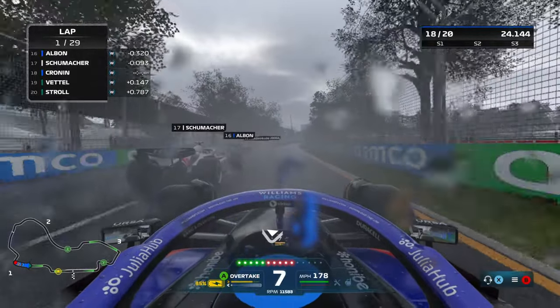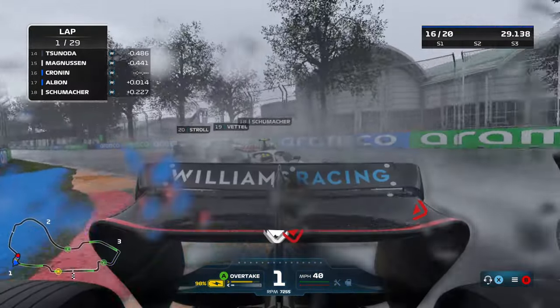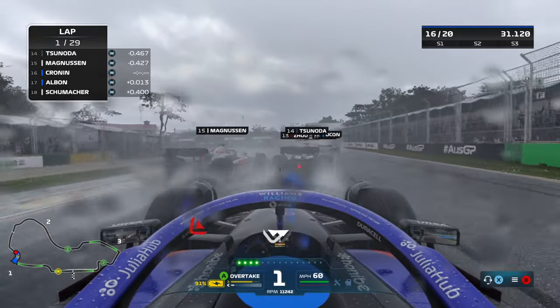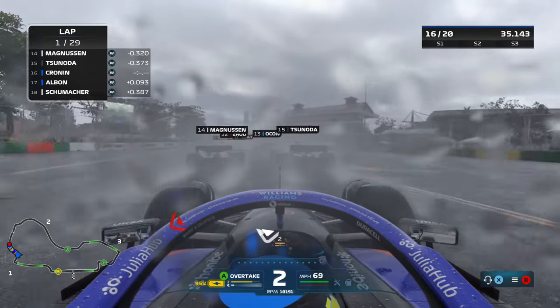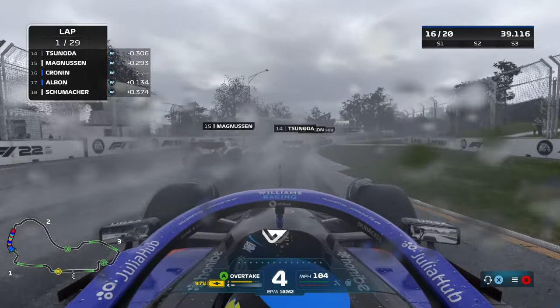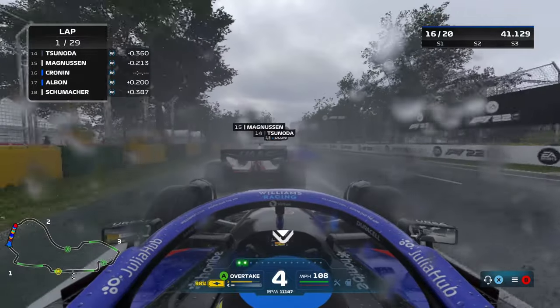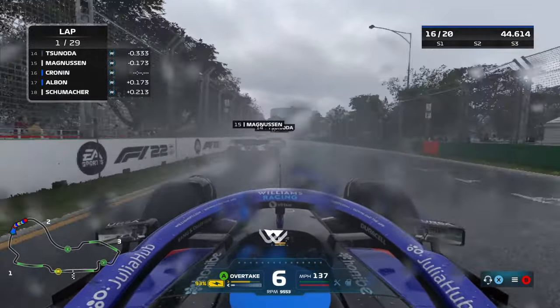We're going to go for a dive and try and get both Albon and Schumacher if we can into Turn 3, one of the first newly remodelled corners on the circuit. Around Schumacher, Albon on our left as we make our way through Turn 4, which is very tight between us, and we just get the edge on him by about half a car. Then he falls back behind us as we make our way out of Turn 4 and through Turn 5. Magnussen right there in front of us — a decent start to the Grand Prix.